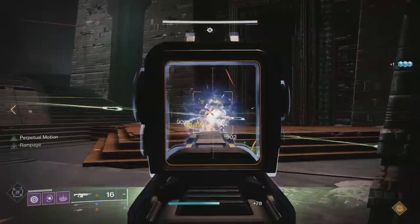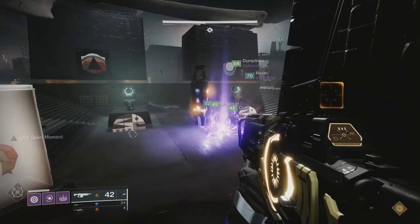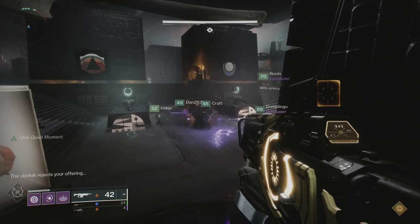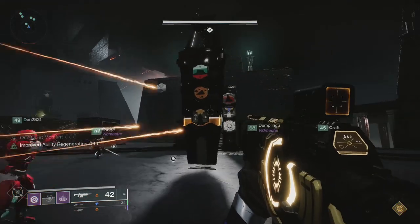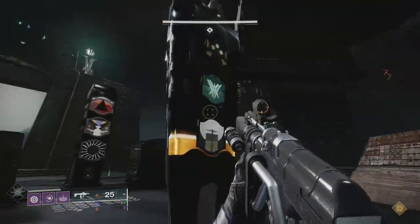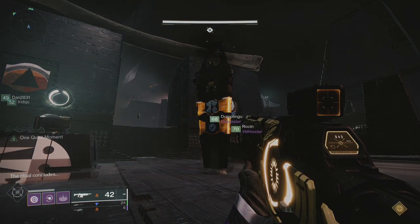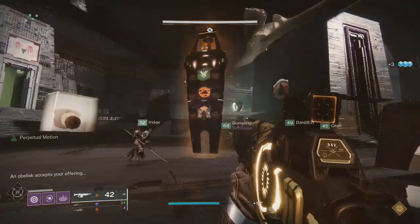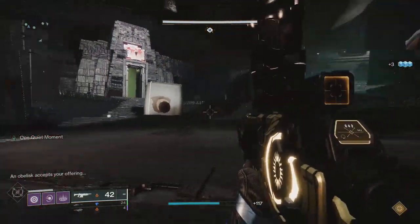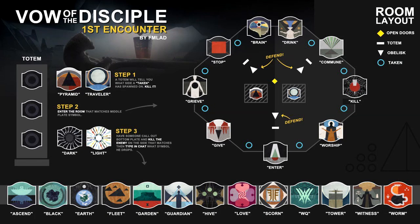Once you have all three sigils, clear out the rest of the ads — it's time to make an offering to your obelisk. Find the obelisk that has all three sigils and shoot those three sigils as fast as you can. If any team shoots their obelisk without all three sigils, it'll reject your offering. If you get roughly three or four rejections, it's an instant wipe. Once you shoot all three sigils on your obelisk, it accepts the offering, starting the process all over again. You'll need to do this a total of three times. Here's a map of the arena and a reference guide with all the symbols you'll need to remember.